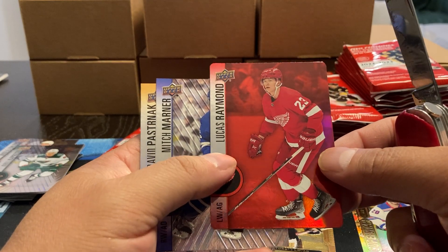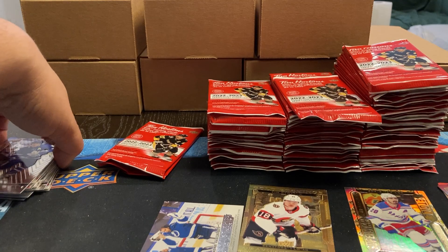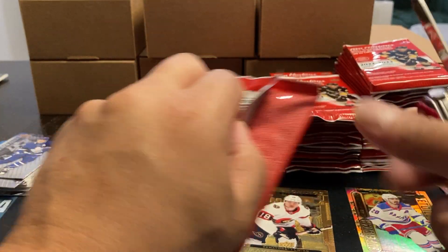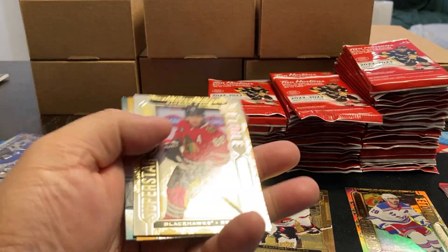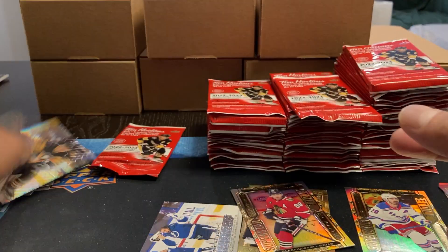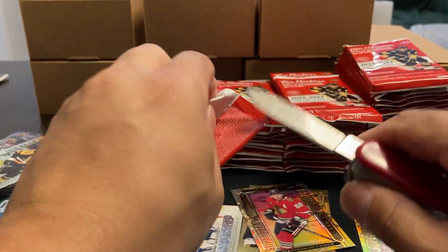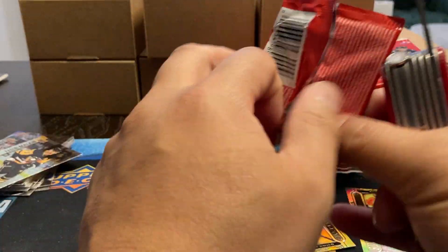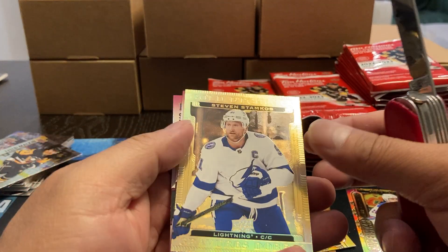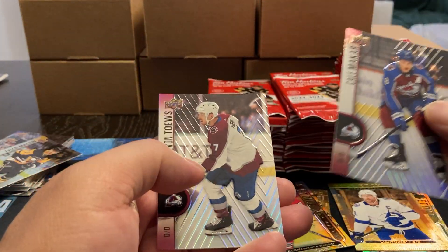Die cuts of Lucas Raymond. I don't think that's considered his rookie year — Mitch Marner, Pastrnak — even though it's his first one; they didn't have one of him last year. Etchings of our superstars: Patrick Kane, Malkin, and Talbot. And this one's all beaten up. We got etchings of Stephen Stamkos, and we got Makar and Devon Toews.